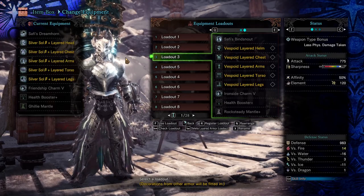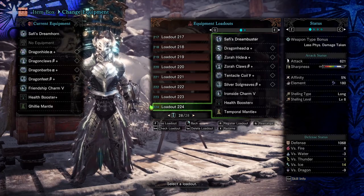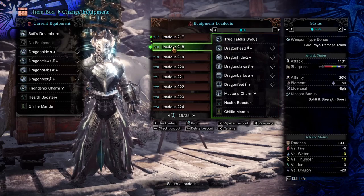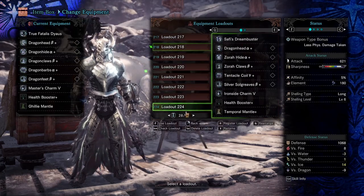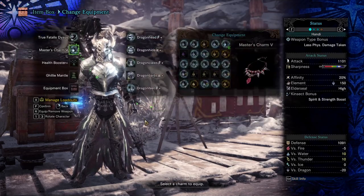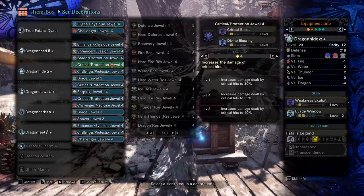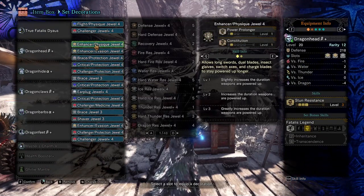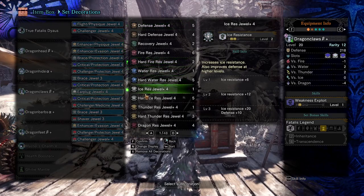Just because Generations Ultimate is an older title doesn't mean there aren't plenty of things it does arguably better than Worldborne. One of the things I'm not a huge fan of in Worldborne is the fact that it feels like there's an extreme need to stack damage skills or you're sacrificing too much. We know the holy trinity of Crit Eye, Crit Boost, and Weakness Exploit — you see them in just about 99.9% of builds in random lobbies.